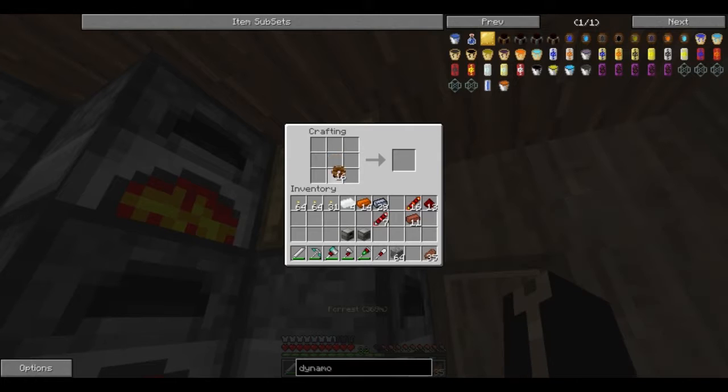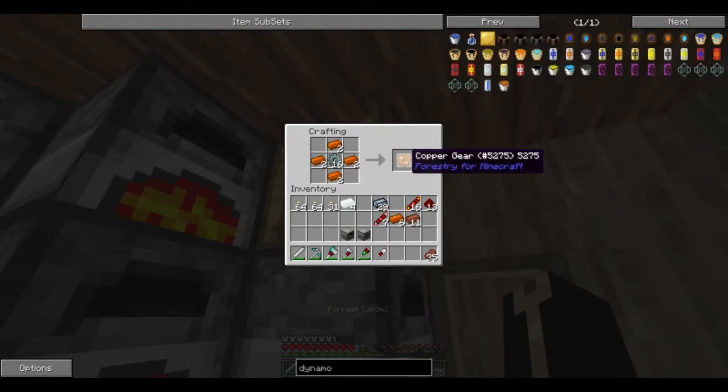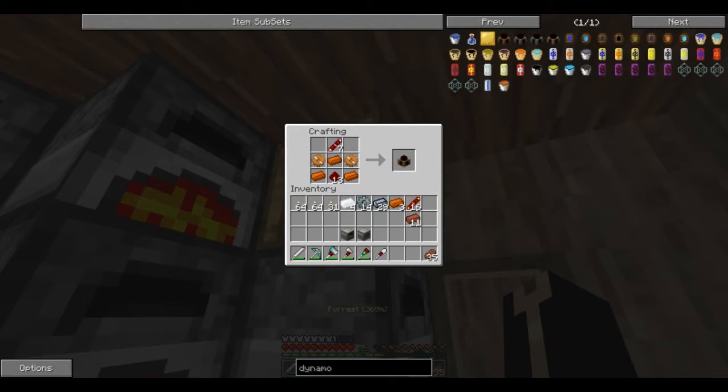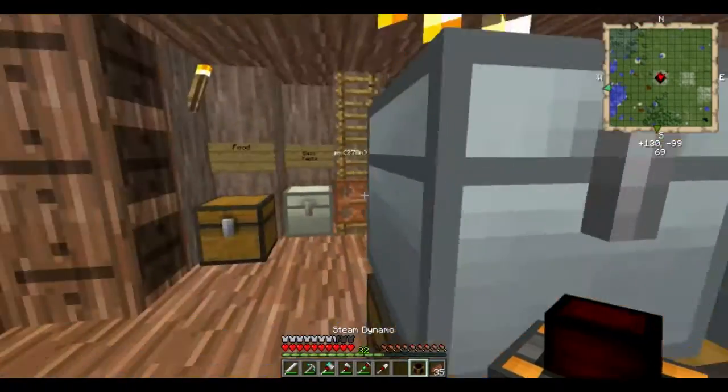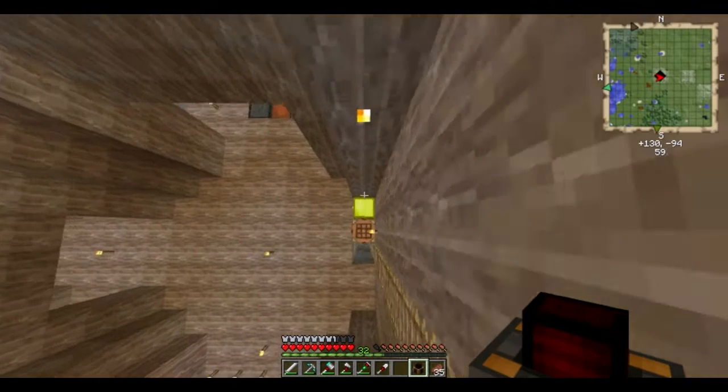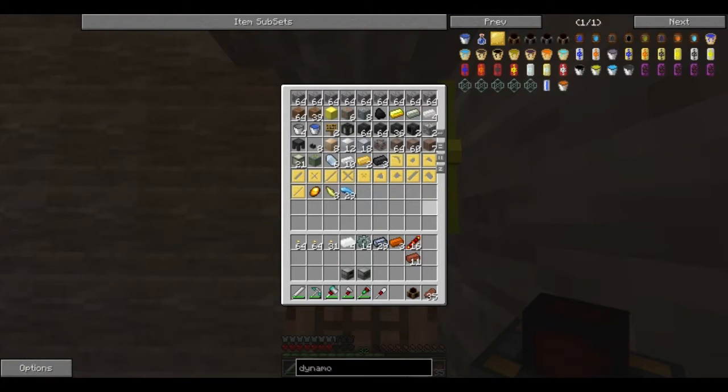Make yourself some wooden gears, take the wooden gears, coat them in stone, take the stone gears, coat them in copper — yes, that is how you make those copper gears. I was worried then. And then we need three of those, two of those, one of those, and one of those. Wrong recipe — like that. There we go. I do want to make more than one steam dynamo, because just one engine wouldn't power my entire setup.